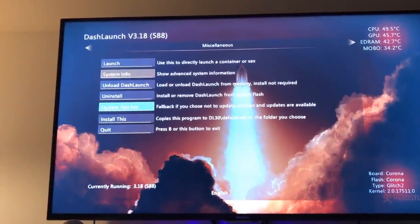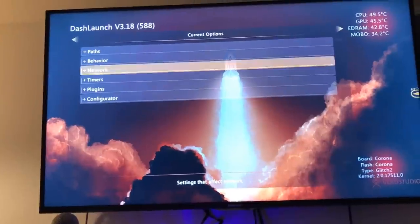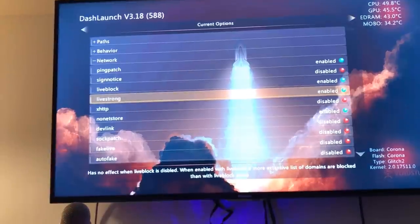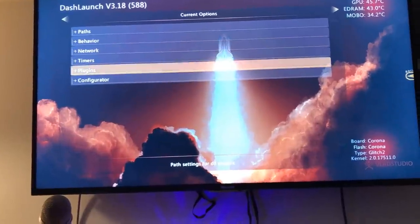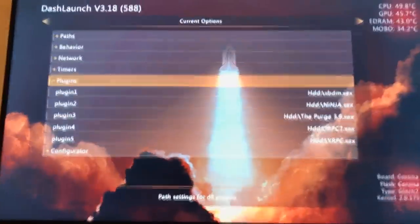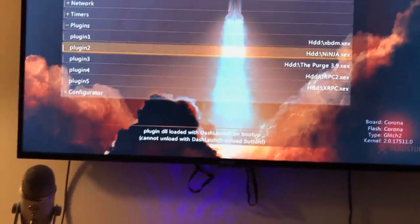If we click B one time, it'll take us to this. If you click RB, it'll take you to Network. And then you can view your live block and stuff like that. Sometimes live block and live strong will need to be disabled for some servers to play online. You can click A to disable and enable them.